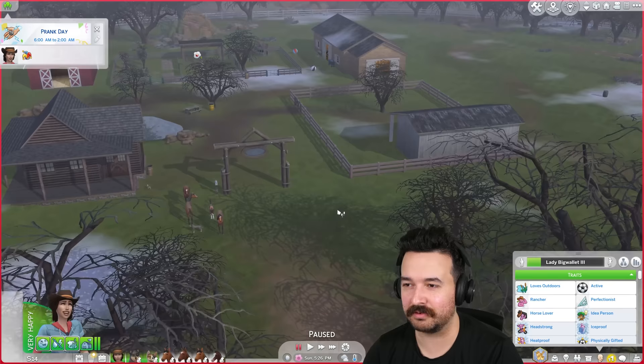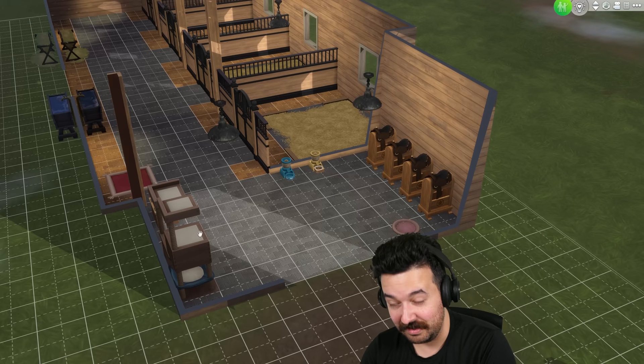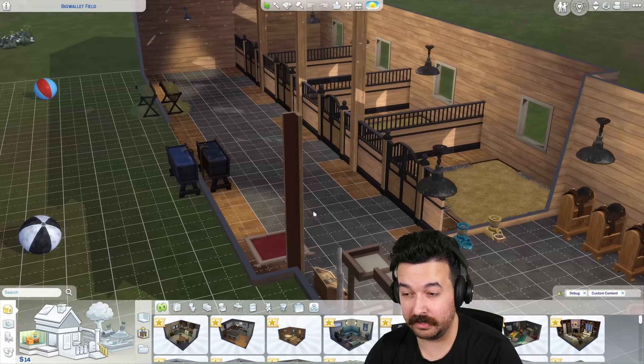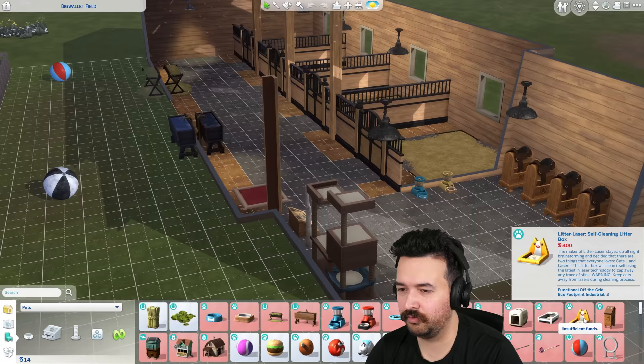It's also kind of cold and foggy, but I'll give you the quick tour in case you didn't see it. Here's our horse stables over here — this also has a tack room that includes the stuff for the cat and the dog. By the way, I don't know how I did it again, but I did forget to do the litter box again.